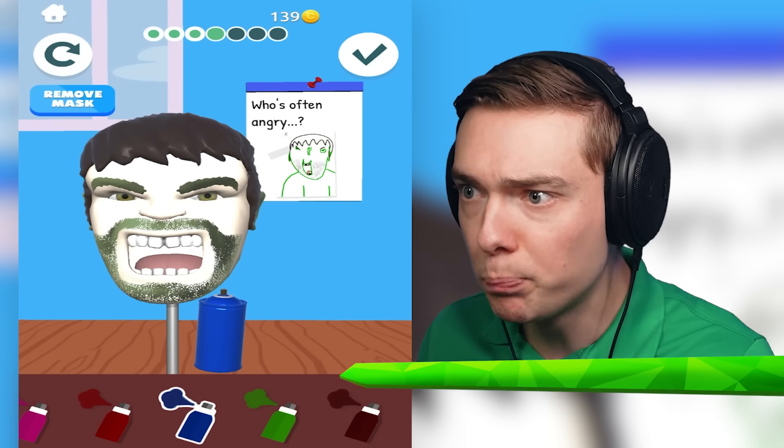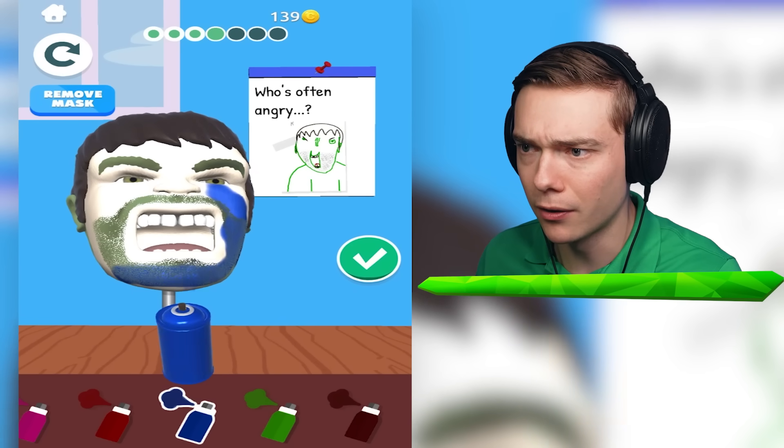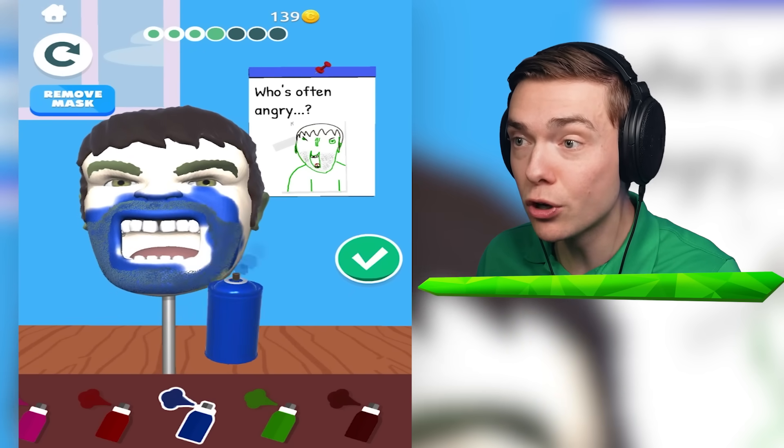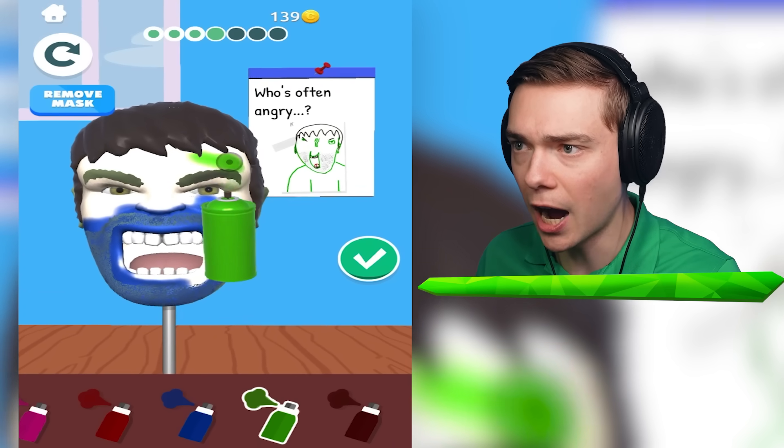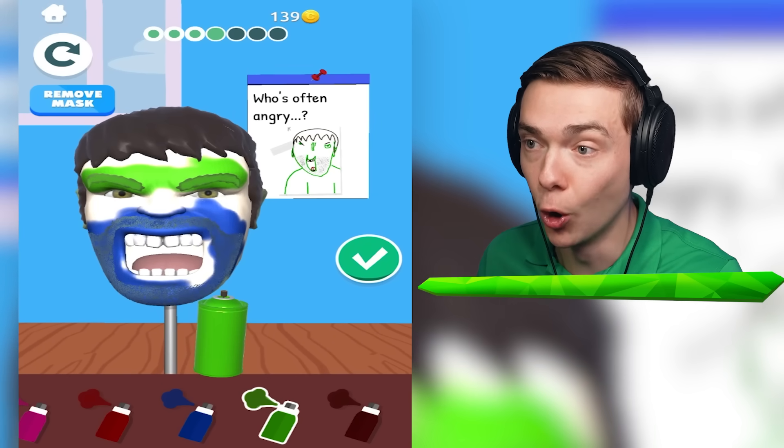I got new colors - blue. That's not the right color, I don't think, but I'm going to try it anyway. It's a new color. And then green for his eyebrows - I mean, he is the Hulk, right? That's really green, like super green.